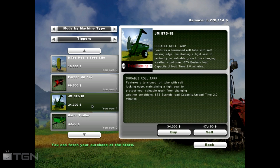Next is the J&M 875, also by Duke's Farming. It's a roll tarp with a tension rolled tube featuring a self-locking edge, maintaining a tight seal to protect your grain from changing weather conditions. It holds 875 bushels capacity, and the unload time when completely full is two minutes. It costs $34,300 to buy — pick her up.